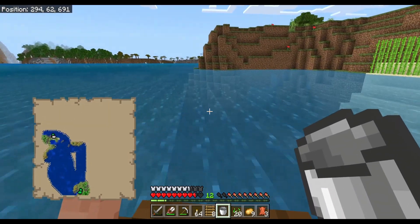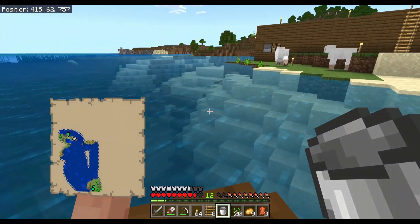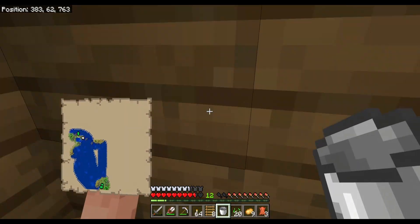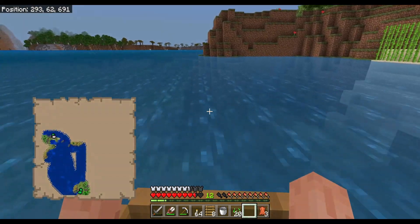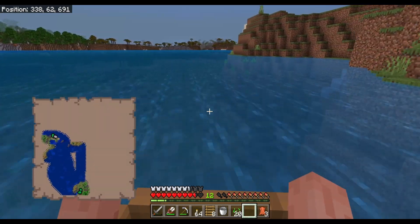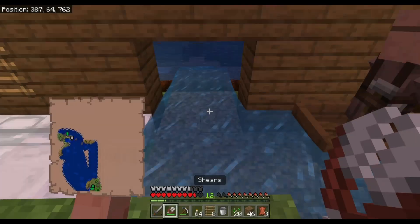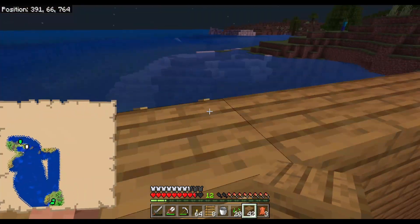Take the villager all the way to your village breeder and deposit the first one. Then go back and get the second one — grab that second villager and take him all the way back, hopefully before nightfall so you don't end up with a zombie villager. Once your villagers are both inside the village breeder, all you have to do is get some blocks, close it up, and you are ready for village breeding.